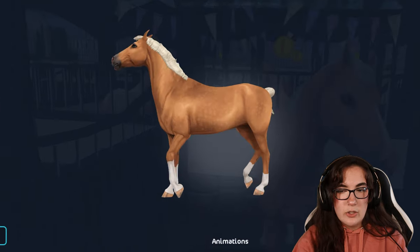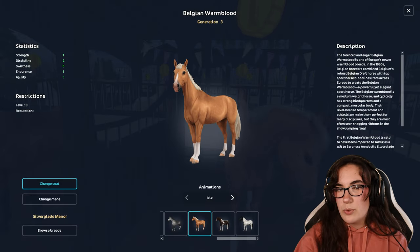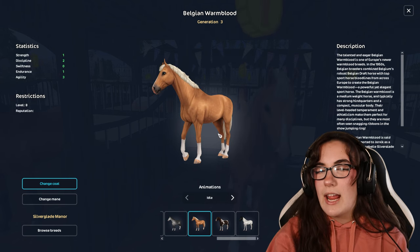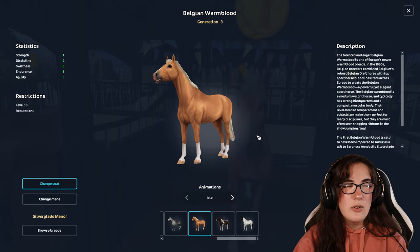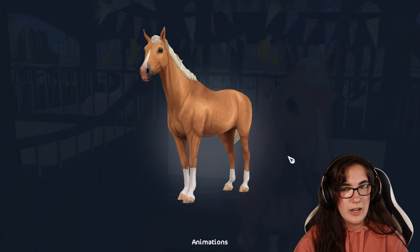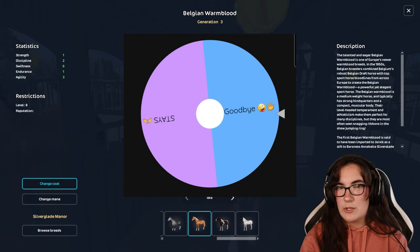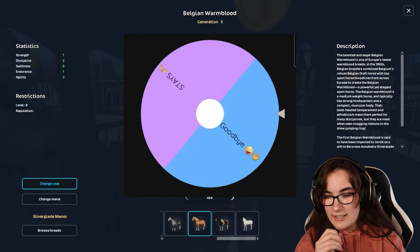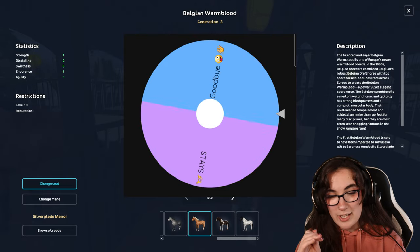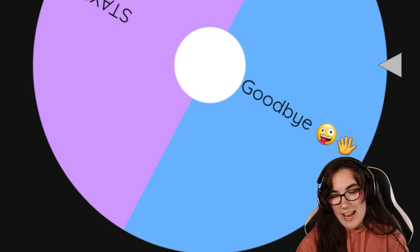The next one on our list is the Palomino Belgian Warmblood, and honestly I really liked this one when I saw it in the wishlist video and I still kind of like it, but this one I once again do not mind. I'm not overly a Palomino lover. At least I'll feel a little bit less heartbreak if this horse is off the list. Let's find out. It's looking like a silly goofy goodbye. Thanks, wheel.